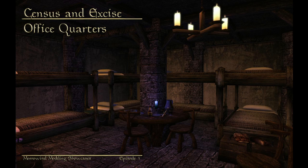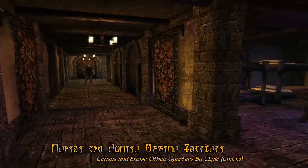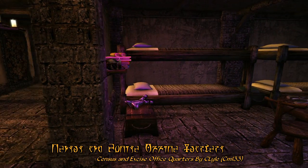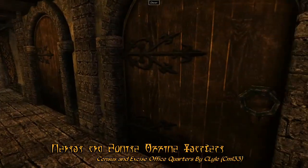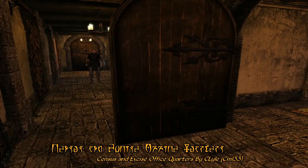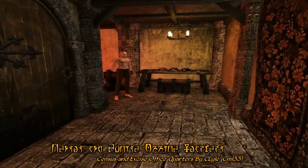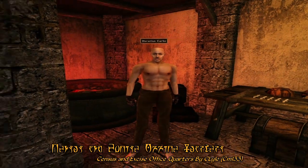For our building mod of the week, we have Senses and Excise Office Quarters by Seelisle. This mod adds quarters for the guards to live in, as they previously had nowhere else to sleep. A pleasant immersion addition, the mod also has some particularly useful features — a smith that can repair armor and weapons and also carries a few things to sell.